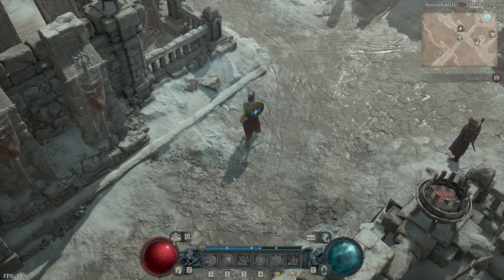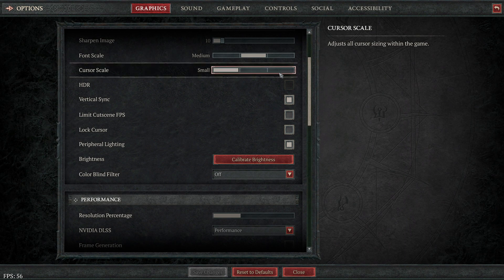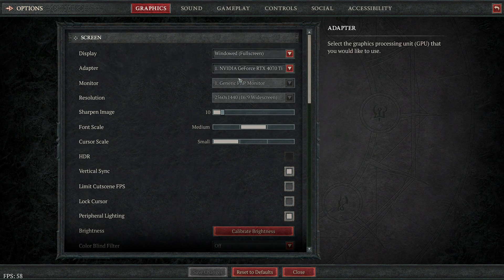I think it's an issue. It's supposed to be 60, and even then it's really low — because if I go to my settings, I'm running a 4070 Ti, which is like the third best graphics card in the world. I'm also running an i7-13700K overclock. So there's no reason why I should be getting only 58 FPS.